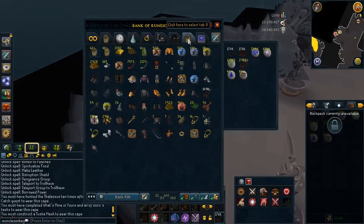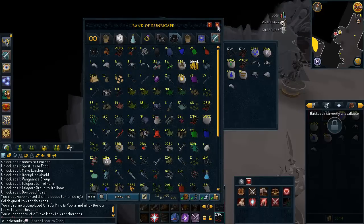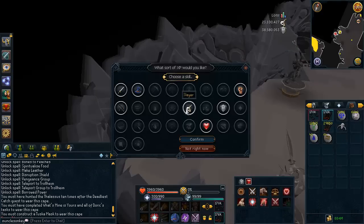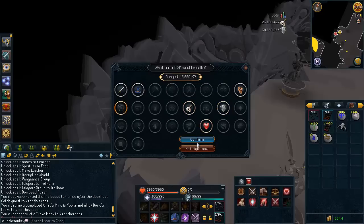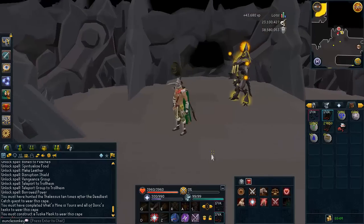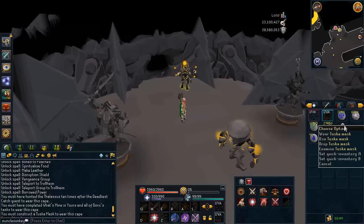We are going to construct the Tuska Mask just to get one more requirement out of the way. I have been collecting all these Tuska pieces. It's useless because you can only gain XP from one mask. You can choose a skill to gain XP in - any of the regular combat skills is like 100k XP, Slayer is like 10k XP, and Range is 43k XP. So I'm just going to do Range. I got the Tuska Mask now. It doesn't look very cool. You can turn them in to Kuradal for like one Slayer point each, which is terrible, but that is something you can do with Tuska Masks.